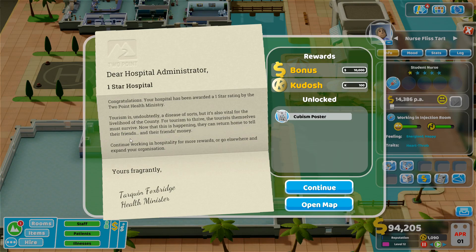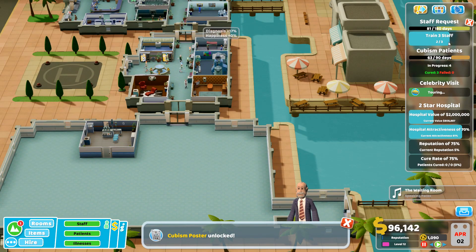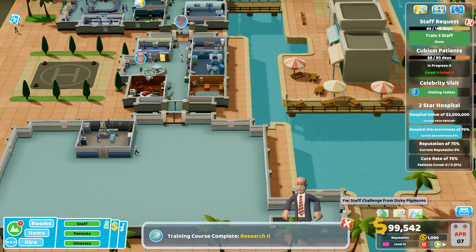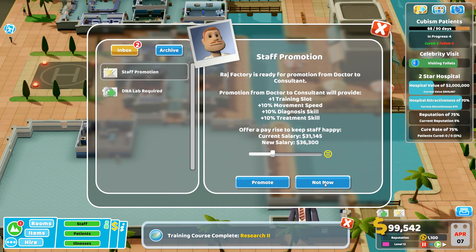The one-star message says tourism is undoubtedly a disease of sorts but vital for the county's livelihood. Continuing to work in the hospital for more rewards. The next goals are: train three staff, reach two-star hospital value, and improve reputation. Cure rate is at 75 percent so the reputation goal is going to be difficult.